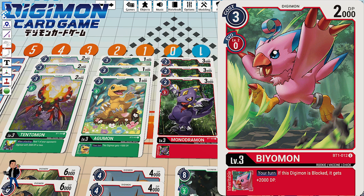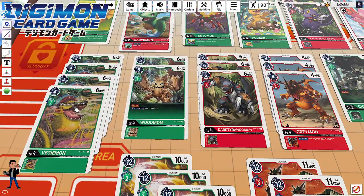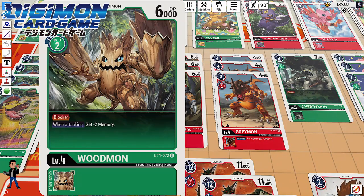Into my champions now — four copies of Vegemon, since I want to get to Kabuterimon as quickly as possible. Vegemon has only a one evolution cost and at 6K DP it's about the same as a typical level four blocker, so you can run it right into one of your opponent's blockers if needed. But again, this deck wants to get to mega and to the piercing digimon. I've also got two copies of Woodmon, your average level four blocker.